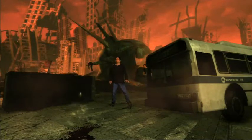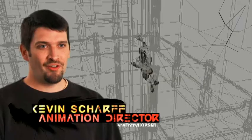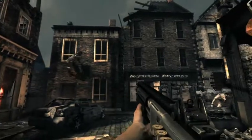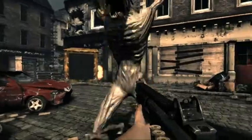Kevin Sharp, animation director. The werewolf is by far our most complex AI in the game. He utilizes every system that we've developed. He has an extremely aggressive ability to locomote — he goes on walls and on ceilings. He's a quadruped that transforms into a biped and back into a quadruped.